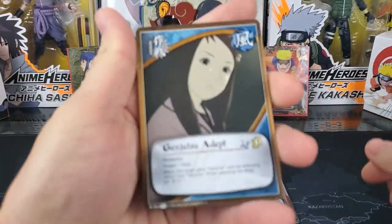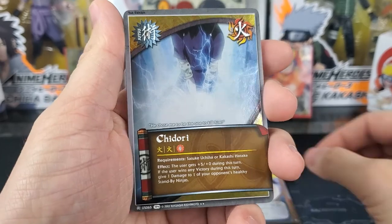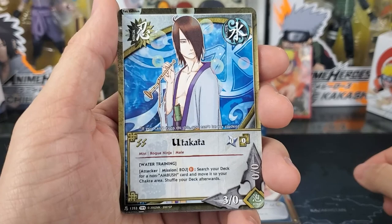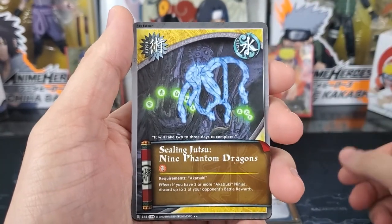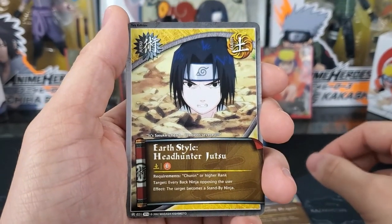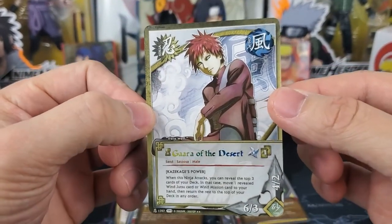Pack 8. First card is Genjutsu Adept, Application of the First Stage. Our holographic rare is Jidori. Utakata, Sealing Jutsu 9 Phantom Dragons — this will probably be in every pack now. Race, Earth Style Headhunter Jutsu, Ten Ten, Gozu. And our rare is Gaara of the Desert.